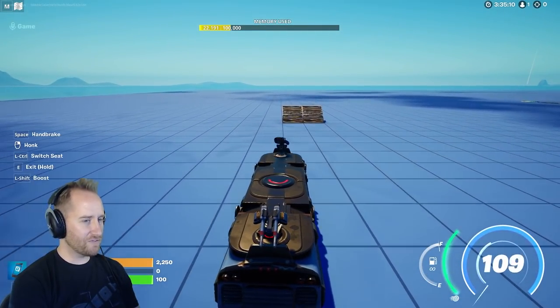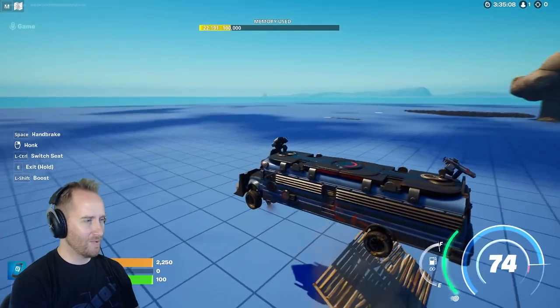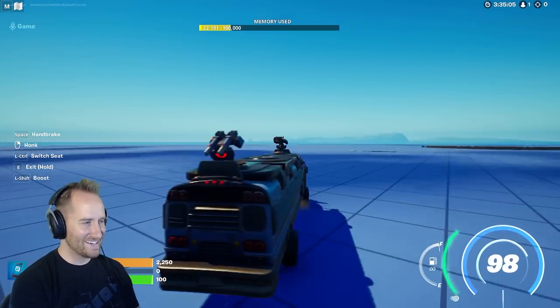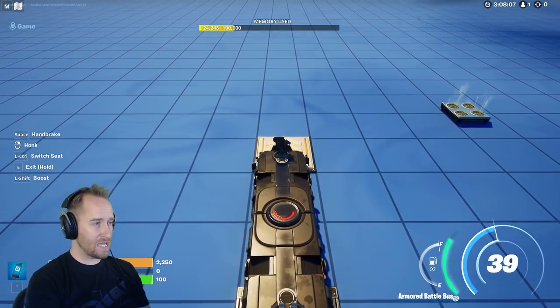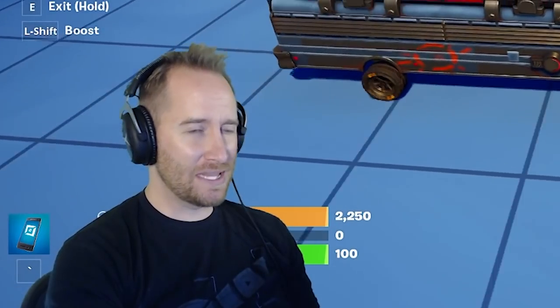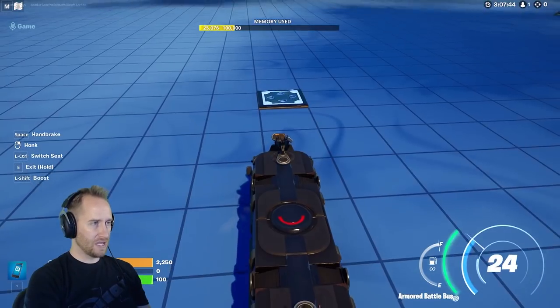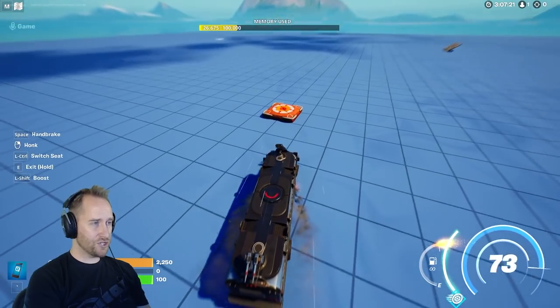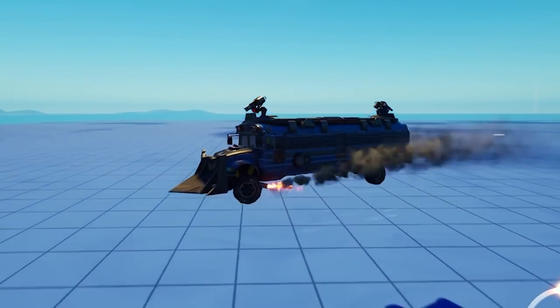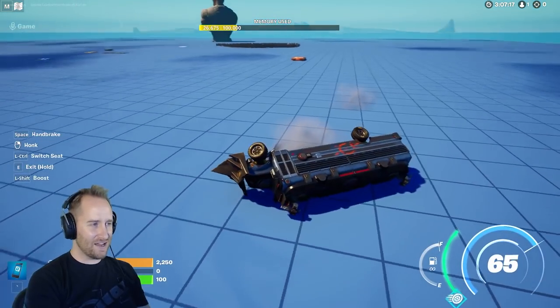Let's see how it does going off a ramp at that speed. It doesn't get a ton of distance. Now we gotta make sure it works with everything else. Let's try the speed boost pad first — it kind of works, but it feels really minimal because this vehicle is so big. Let's try bounce pads — it works really good. That means it's going to work on crash pads too. You get some distance on that.